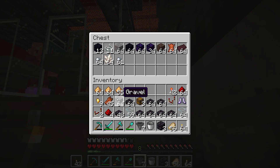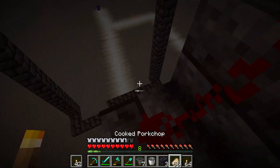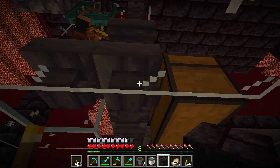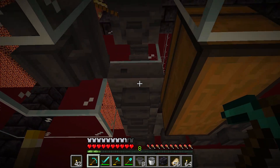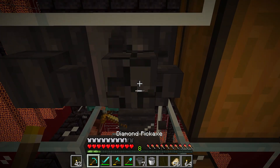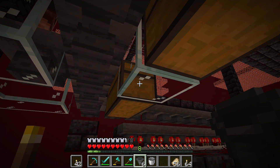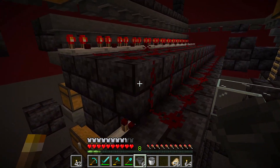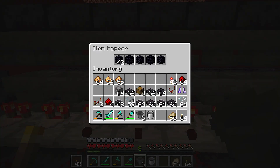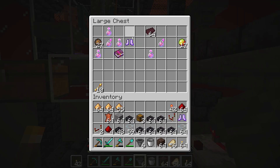Throw that in there. The only thing we need to do now is turn these hoppers. See how we've got this hopper here facing into this chest? Go ahead and break this, break that, and turn it straight in there. Same with back here — this will hook it straight up into the actual system. Nothing is now going into these double chests at all — zero. Now it's actually hooked into the big beast of a storage. Obsidian is nicely flowing down and into our monster storage.